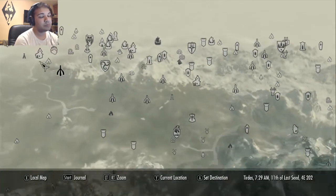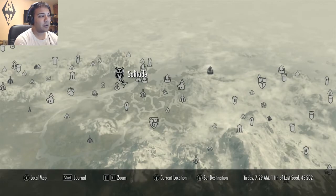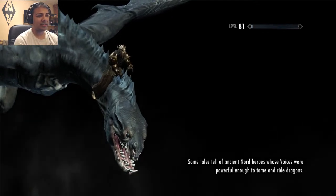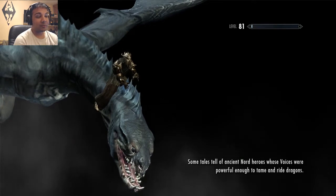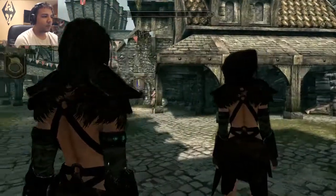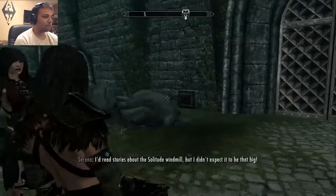I don't really use two-handed weapons most of the time but it was pretty cool so I decided to grab it. Anyways, you gotta travel to the top left-hand side of the map to Solitude. Once you're at Solitude, there is an executioner known as Atar — he is the only route to obtaining the Headman's Axe. We have reached our destination and I didn't expect it to be that big.